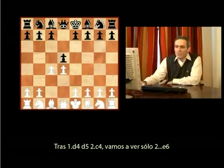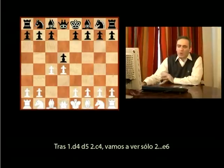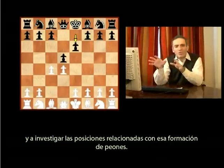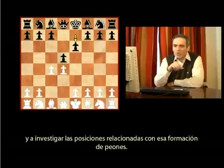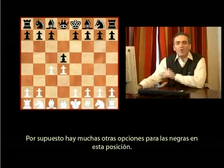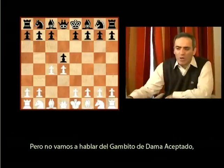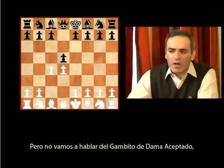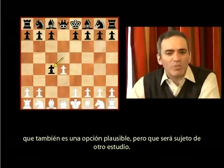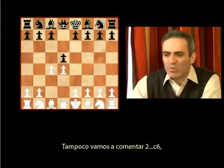So after 1.d4, d5, c4 — we are going to look only at 2...e6 and investigate positions related to this pawn composition. Of course, there are many other options for Black in this position, but we are not going to talk about the Queen's Gambit Accepted, which is also a plausible possibility, but is a subject for another survey.